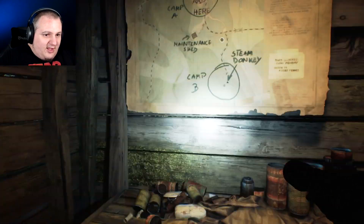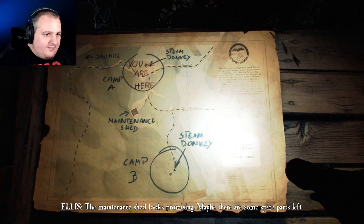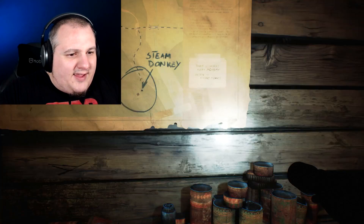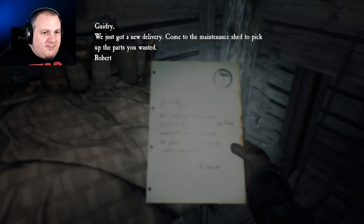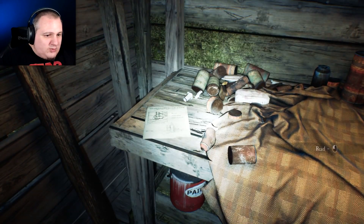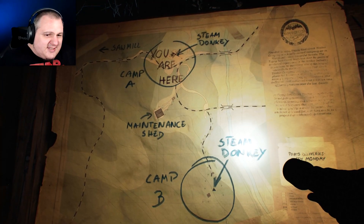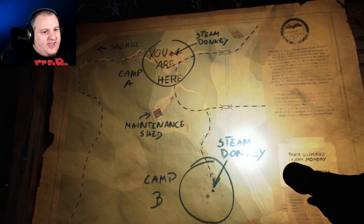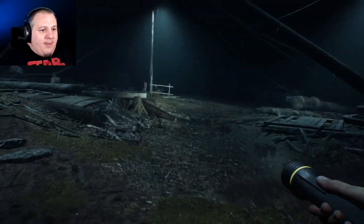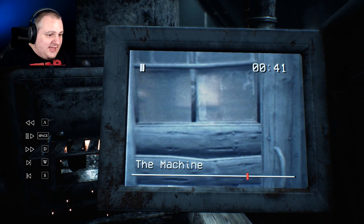Okay, notes inside the hut: 'Steam Donkey Camp B - the maintenance shed looks promising, maybe there's some spare parts left.' Where's the parts? 'We just got a new delivery - come to the maintenance shed to pick up the parts.' A whistle safety valve - cool, right. So I've got to throw the tracks and head south just a teeny bit because I bet there's another steam donkey. Let's see what happens. Right, Pickles, we have an accord - we have a mission. And there you go, fire is lit.